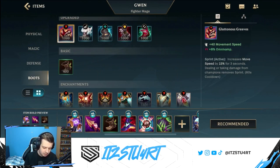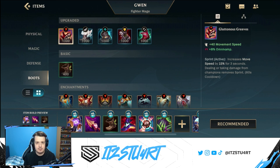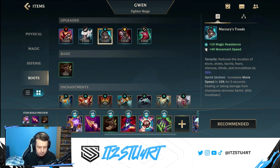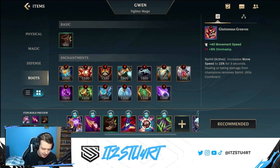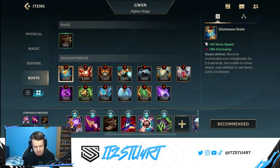For the boots, going for Gluttonous Greaves for the extra healing is probably the best option for Gwen. However, you can go for any of the defensive boots — Mercury Treads or Plated Steelcaps — both are perfectly fine. For the boot upgrade, I always like to go for Stasis, just in case you dash forward a little too far or your second ability runs out. Stasis is there to protect you so that when you come back out, you may have a few abilities available to escape.